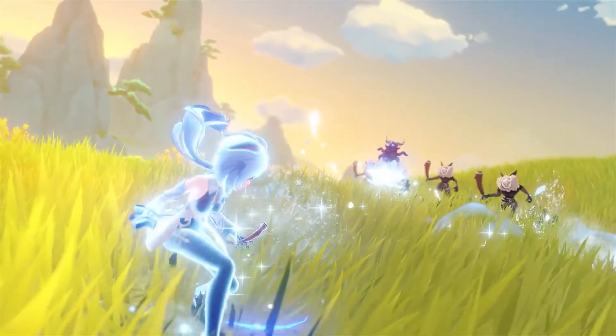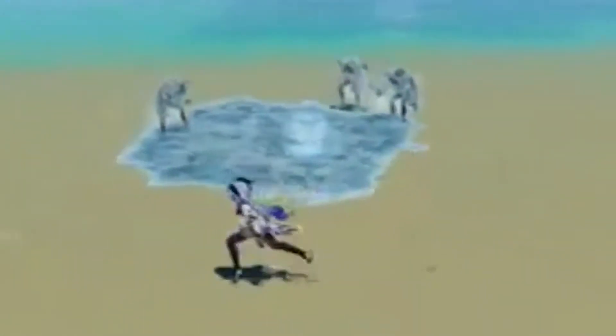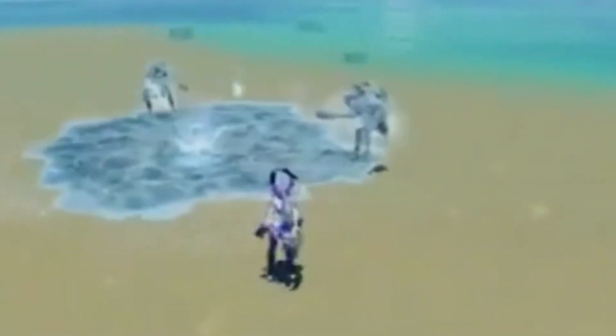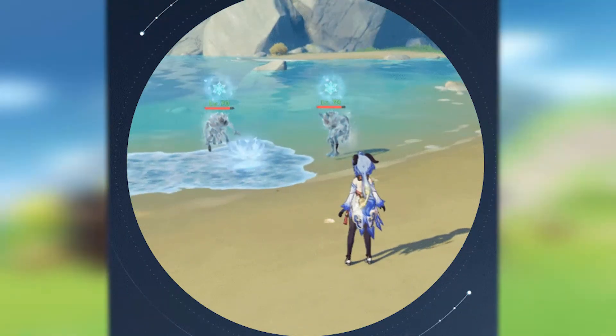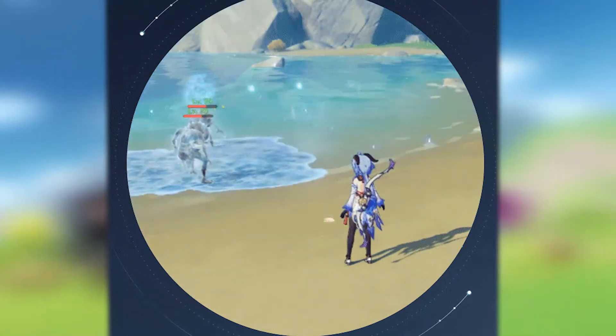Elemental Skill — Trail of the Chilin: Ganyu will leave a single Ice Lotus behind while dashing backward, shunning all impurities and dealing AoE cryo damage. The Ice Lotus continuously taunts surrounding opponents, attracting them to attack it. Its endurance is based on Ganyu's maximum HP, and it blooms profusely when destroyed or once its duration ends, dealing AoE cryo damage.